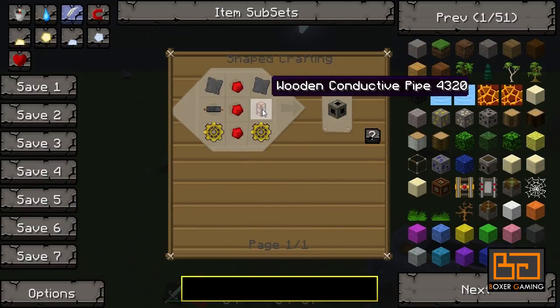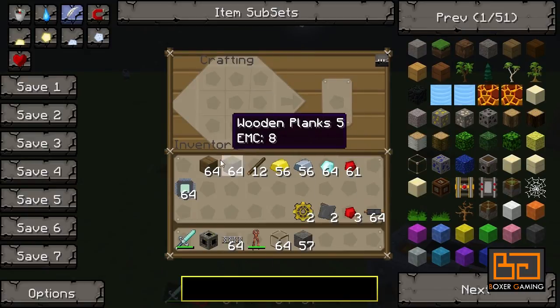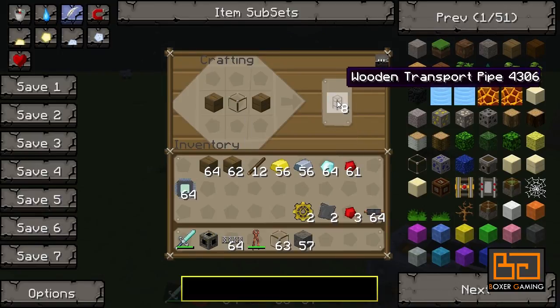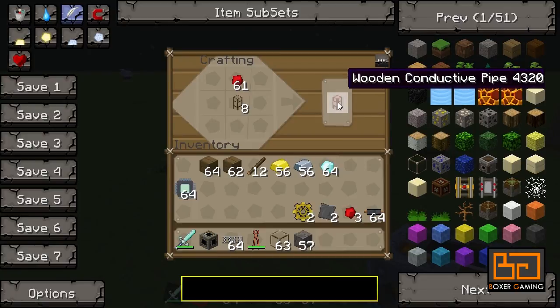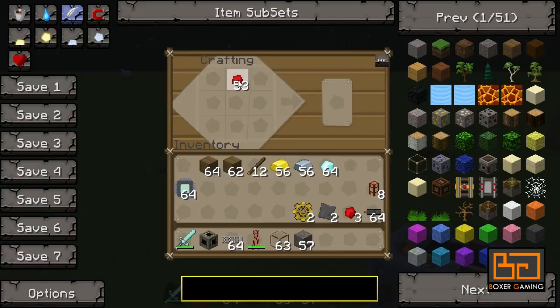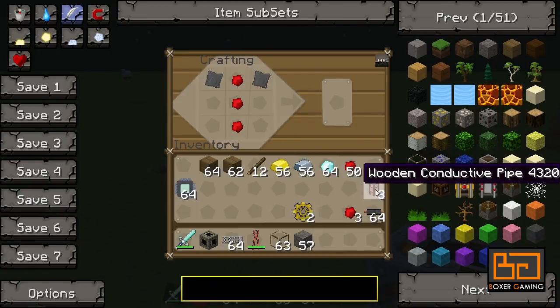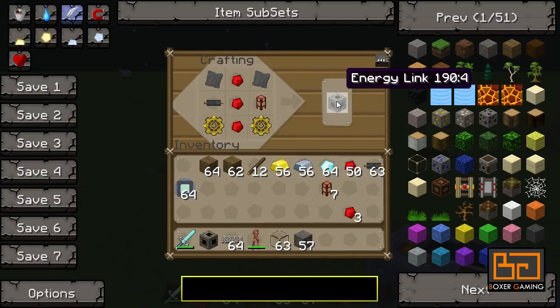Then we just put it together with a wooden conductive pipe. You make a normal wooden transport pipe like so — we get eight, so that's plenty. We just need one. Put that in with some redstone and that makes a conductive pipe. So the recipe was three redstone through the middle, advanced alloys, a pipe, two golden gears, and a cable. And that makes the energy link.